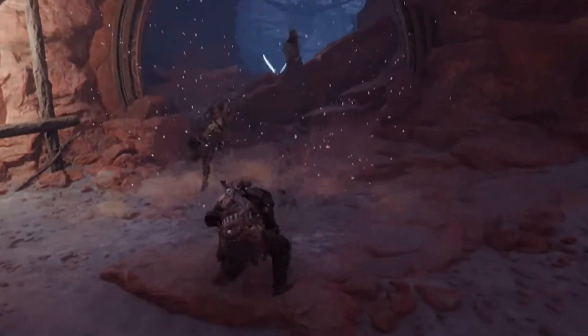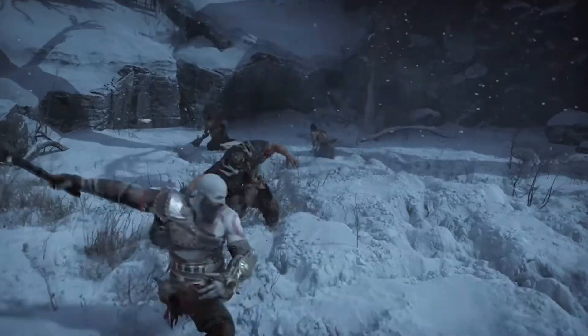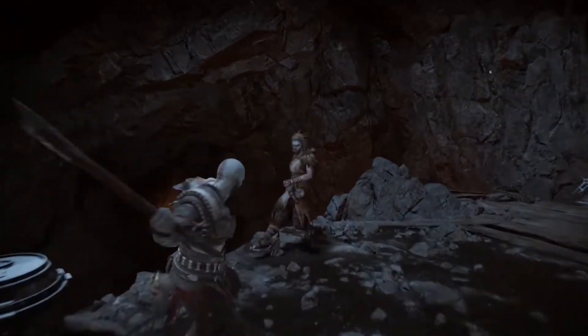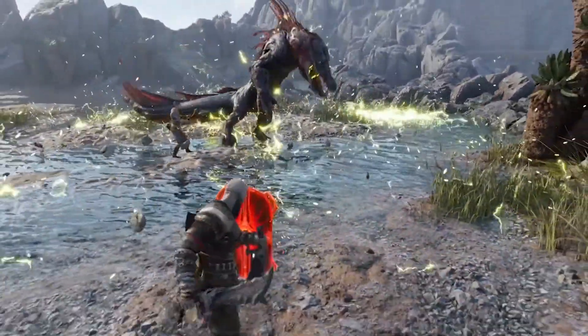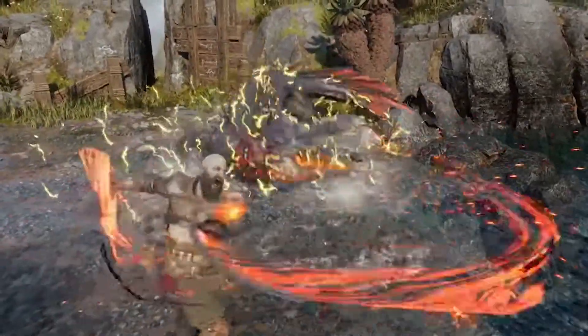The design team and the tech art team work on the technical implementation of creating a creature. We want to make something that makes players lean forward, focus, and really try hard against an enemy and feel good about overcoming that. But we don't want to make them feel defeated if they can't figure something out.